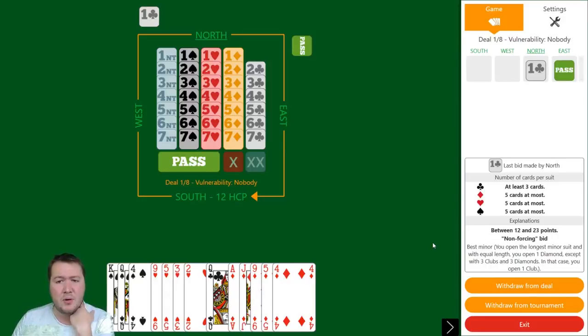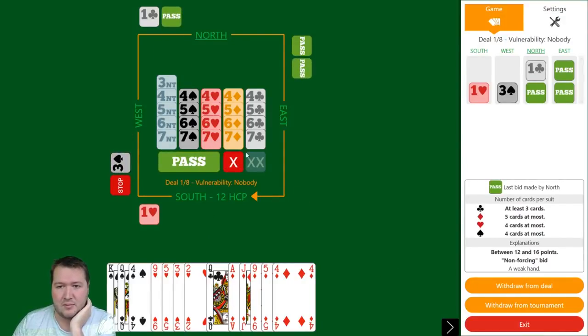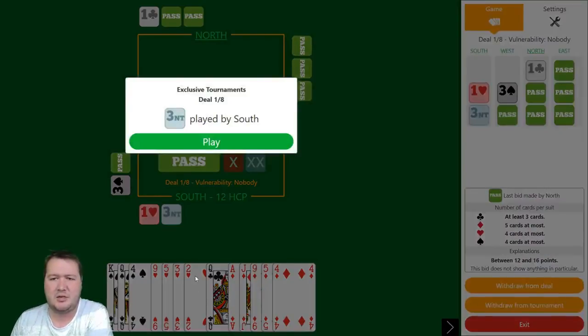Board number one: 12 high-card points, unbalanced hand, 3-4-5-1. My preference is to bid the majors first. Even with this rubbish heart suit, I'm just going to start with that and try no trumps — I'll bid three no trumps. We've got a stopper.